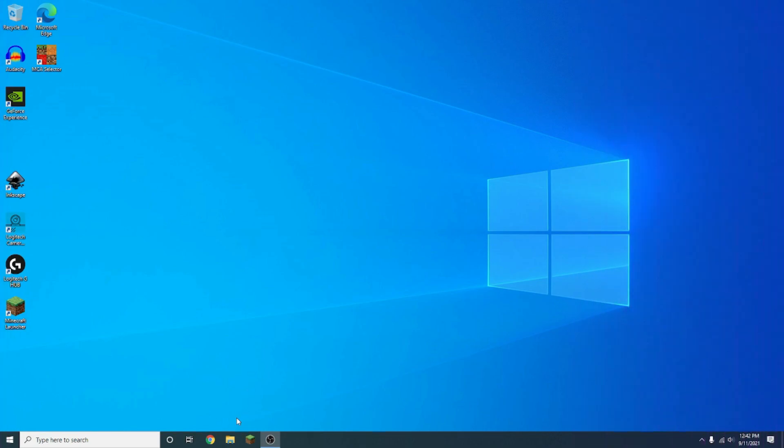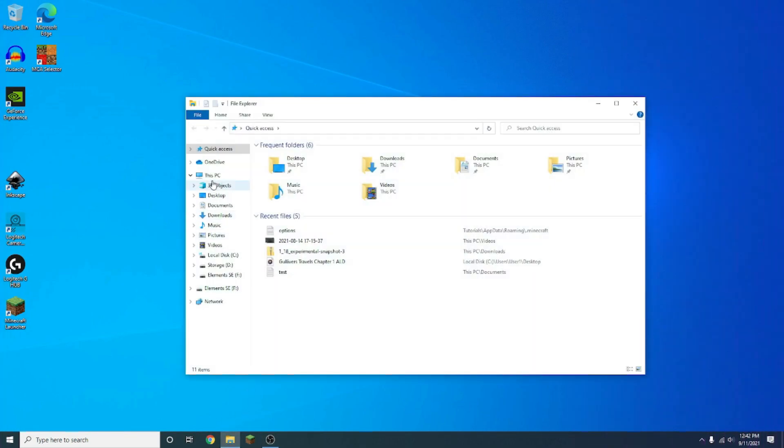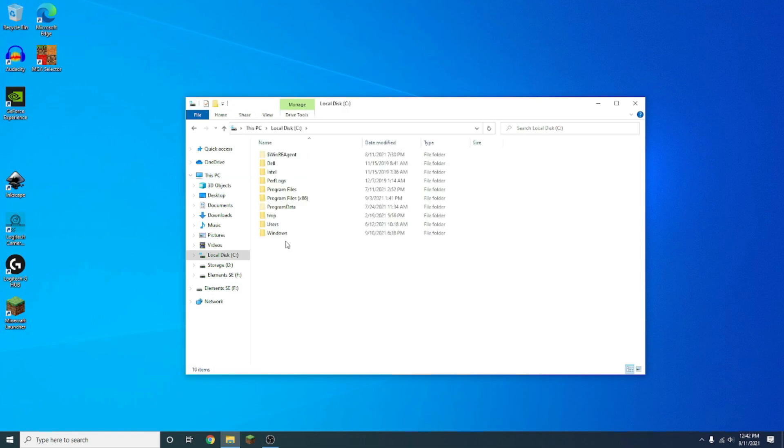What you basically want to do is first go to your file explorer, then go to This PC, then go to Local Disk. You want to go to Users, then go to whatever user you're currently on — I'm on tutorials.